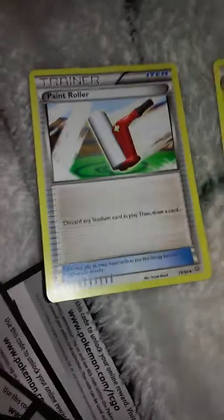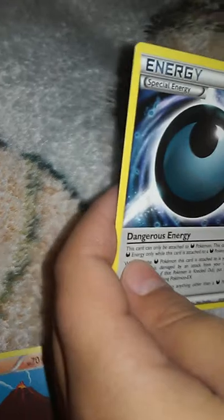Malamar, Baltoy, Torchic, Vial, Echo Arm — which is a trainer — Bunnelby, Malamar, Baltoy again, Torchic, Eevee, Ace Trainer, Ariados. I don't know how to pronounce some of them. Paint Roller — which is a trainer — Metatite, Metapod, Bunnelby, Furfrou, Fresh Water Set — which is a trainer — Poké Match — which is a trainer — and Dangerous Energy.